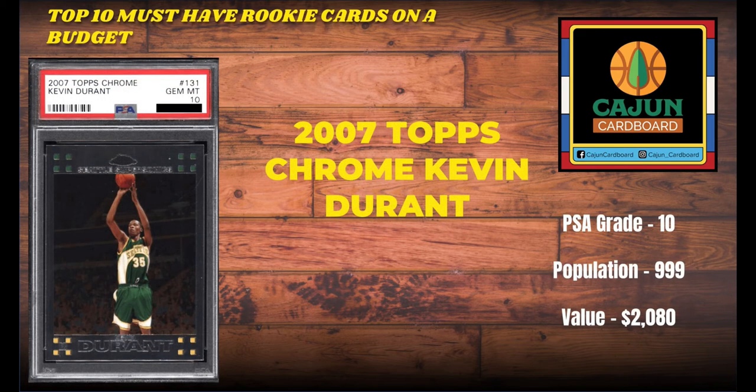The last card on our honorable mention — and this was extremely tough — is the 2007 Topps Chrome Kevin Durant card number 131 in PSA 10 condition. The pop is still under a thousand, just barely 999, and its value is $2,080. Obviously not a bad card to pick up right now, considering it looks like Kyrie might get fully eligible for the playoffs, making the Nets really nasty when Ben Simmons comes back. That is the last card on our honorable mention list — and I have a feeling one day this card may fall easily into the top 10 on our list.